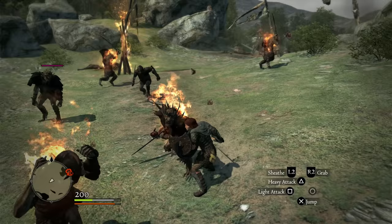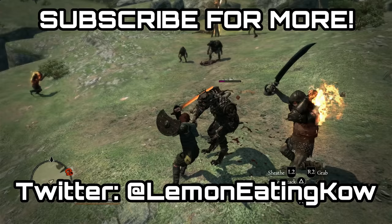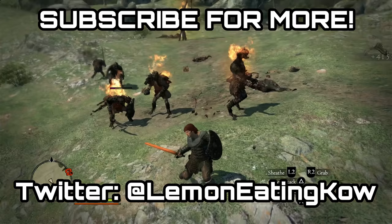That about covers the guide. I hope it was a quick and easy one — it should give you quite a good boost at the start of the game. As long as you pair it with the DLC armor, you've got a good weapon and should be set to get into the story. If this guide helped you, please leave a thumbs up, leave any comments or suggestions below, and if you haven't subscribed already please do so. This has been Lemon Eating Cow — Moo.